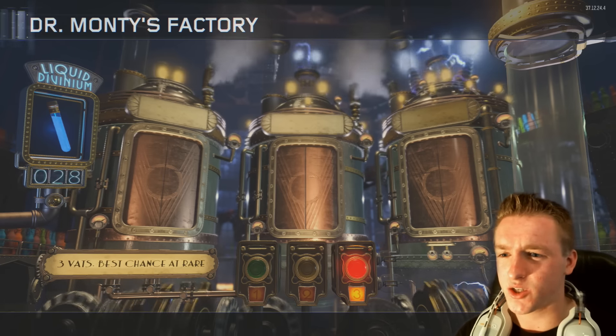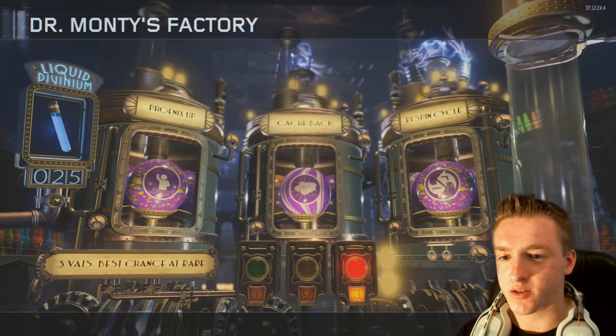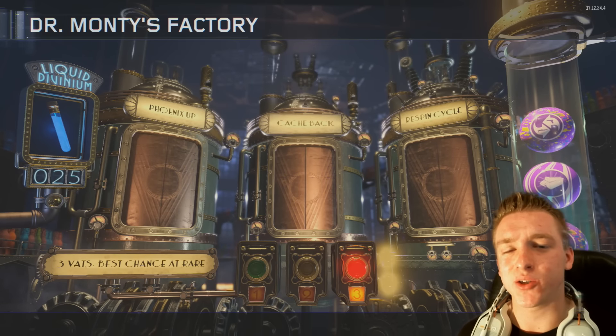Now let's go for a three-vat, see what we get. We got some good ones - a Respin Cycle, a Max Ammo, and a Phoenix Up. Not bad but not great.